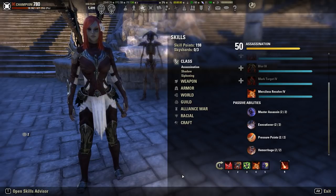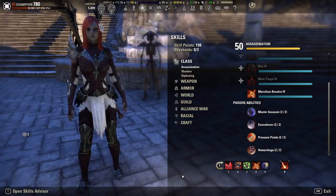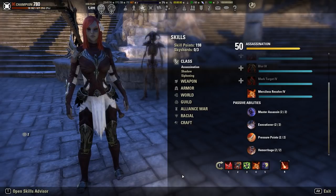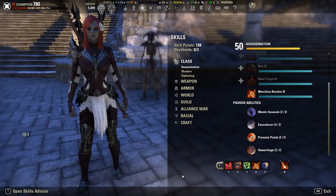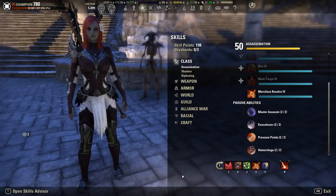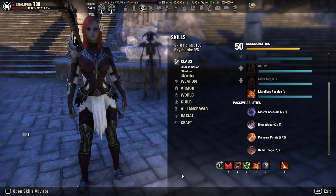There aren't really any super hard DPS checks in Cloud Rest. The only hard check is downstairs — you have to kill all the crystals to make the orbs spawn, which acts as your DPS check. If two DPS can't meet it, you can send down three. Typically you have seven DPS when running Cloud Rest with three tanks and two healers, so you can send four in one group and three in the other. Even when using Refreshing Path, Remembrance, or a healing ultimate instead of Soul Harvest, you're still easily capable of doing more than enough DPS.